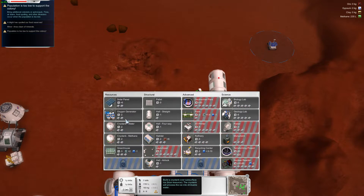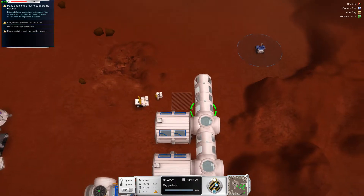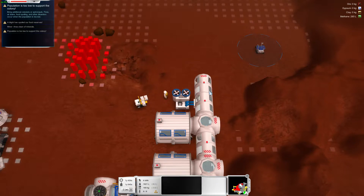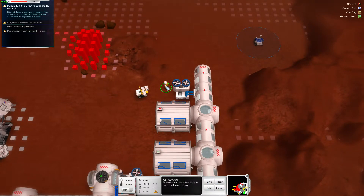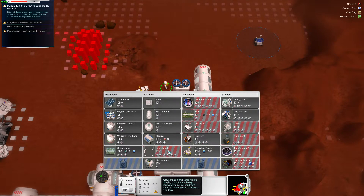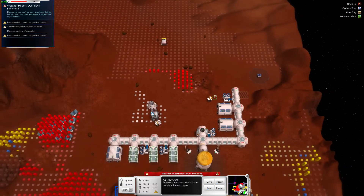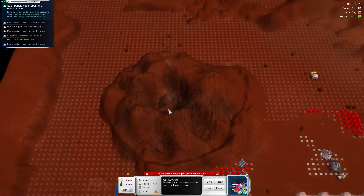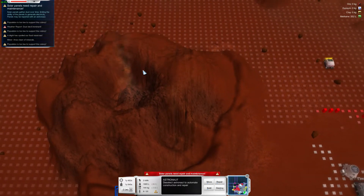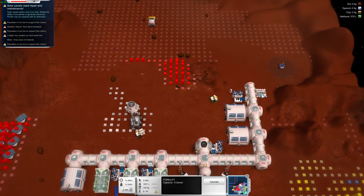And then oxygen generator — yep. And then we will open up that one. Oxygen generator — let's take one on this side as well. Oh, that's pretty — look at that. Astronaut, come on, we don't have enough time. You go finish off the oxygen generator.